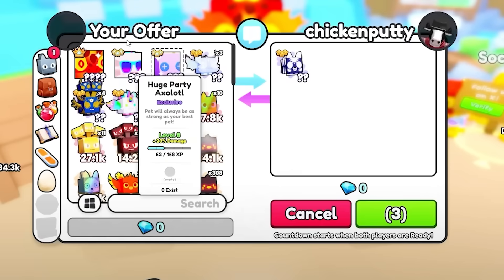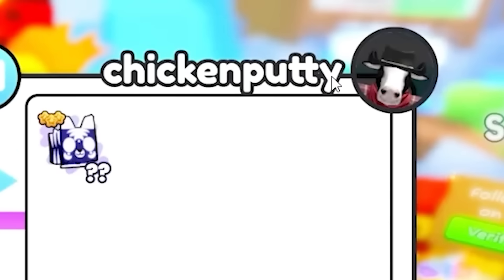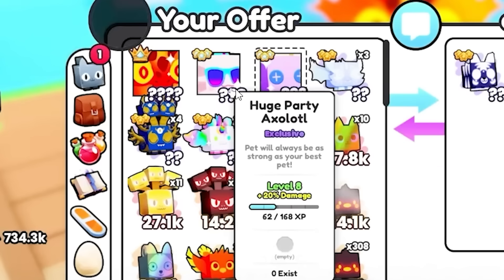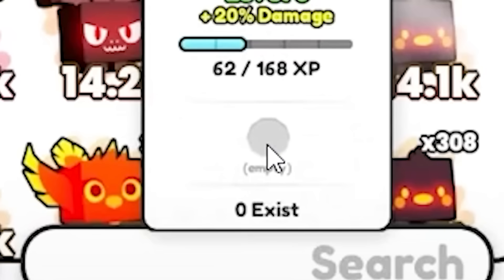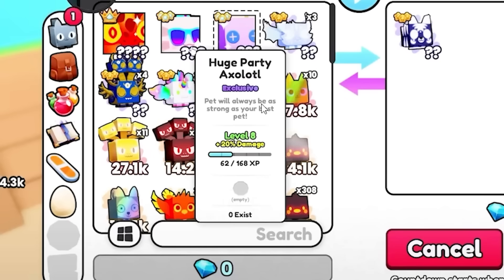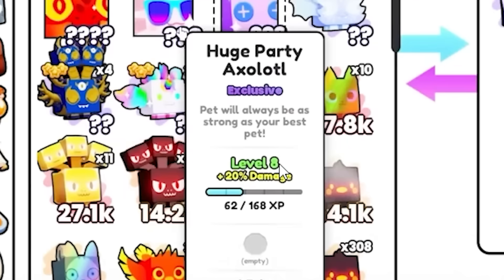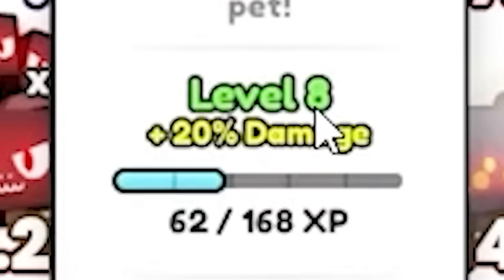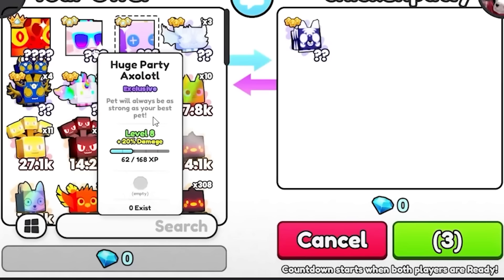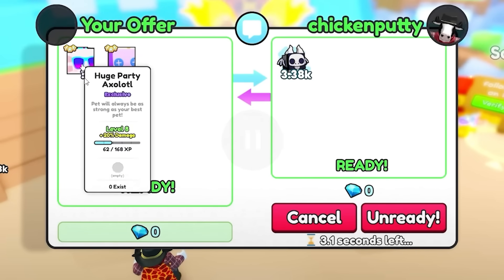He's finished hatching and we are seeing the first ever trading screen for Pet Simulator 99. He's on the server right now with Adam, aka Chicken Party. Preston is hovering over his huge party axolotl exclusive. There's an empty slot here — can you equip that pet with an enchant? This pet is huge because it's got three question marks and says 'huge' on it. But there's a brand new titanic here — not seen it before. This huge pet has leveled up to level eight — each pet has XP, with a max XP of 168 then maybe jumps to level nine, giving the pet more damage. He's put it in the trade — trading a huge party axolotl and another huge for this cool looking skeleton type pet.